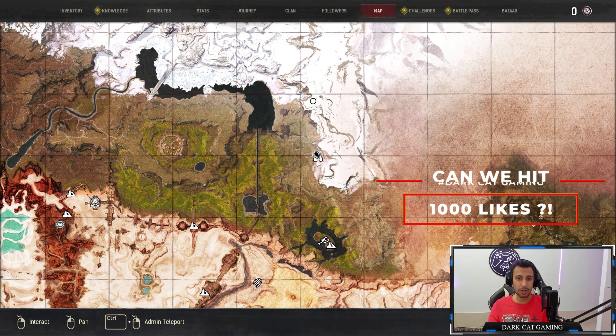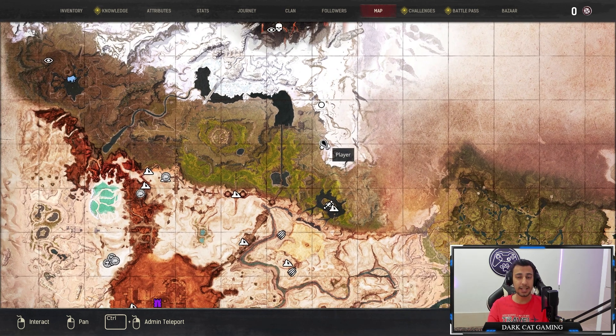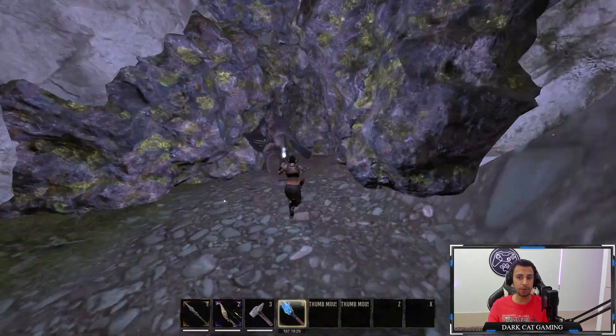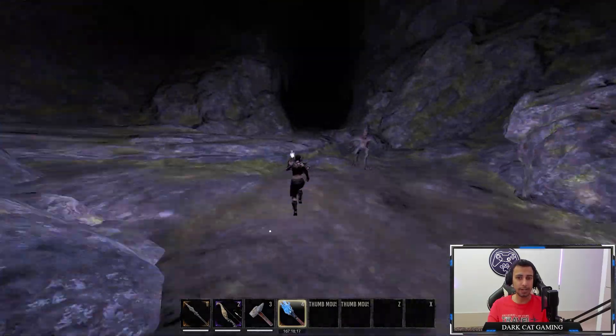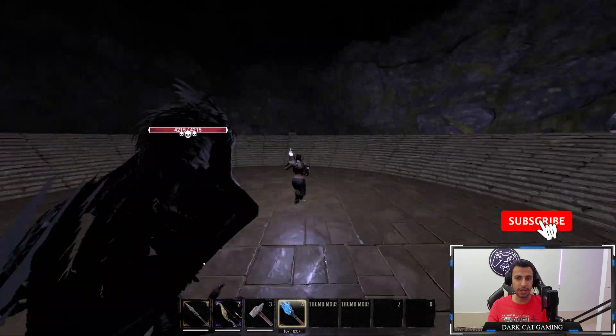I'm going to show you two caves where you can get these items. The first cave is where you farm the bat riders and get the acid and smoke arrows. It's going to be on H10 — you go all the way into the cave. It doesn't matter what gear or weapon you have; you can go in naked and come all the way to the end of the cave.